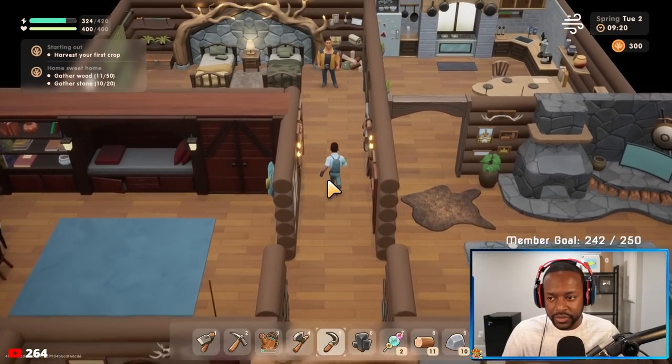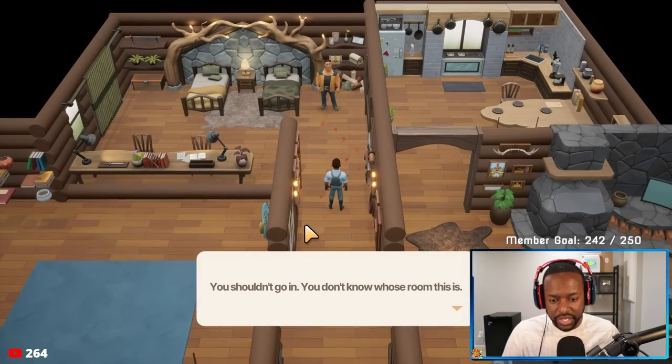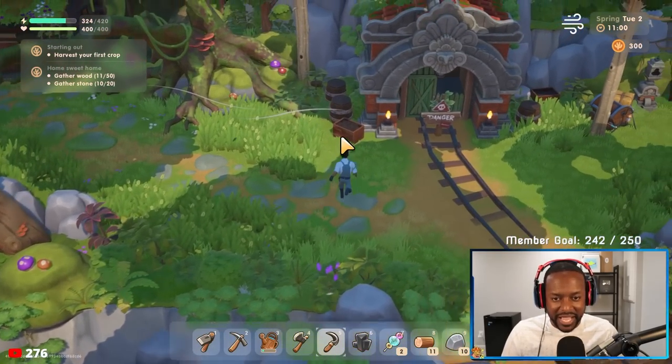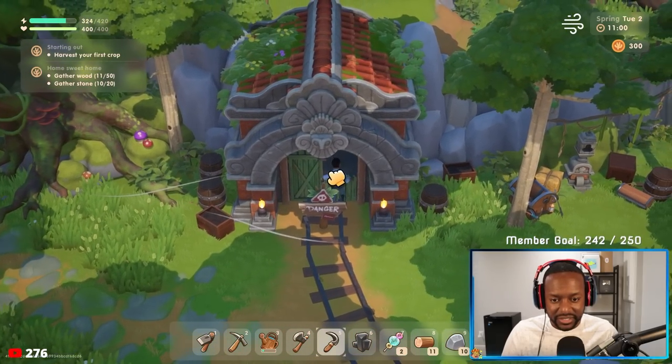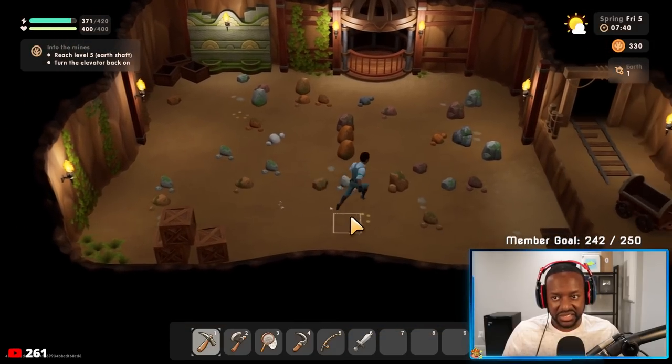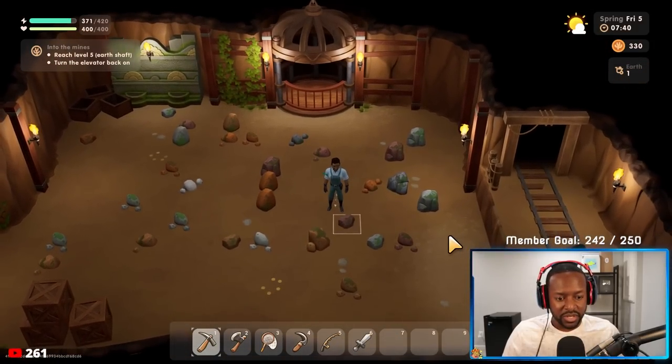In addition to discovering things around the map, there are also other features of the game, including a cavern which you will unlock later. That cavern will grant you the ability to fight monsters and mine, and I'm sure there are other secrets hidden down there as well as you continue to progress.